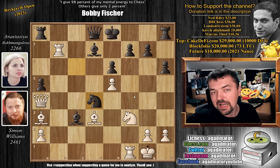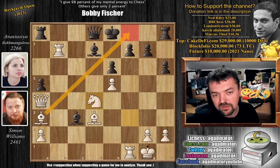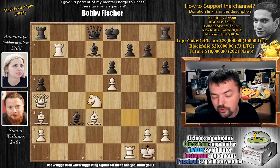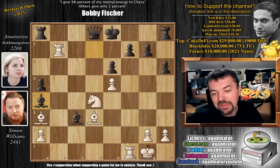But Simon goes for the absolutely thrilling idea — knight captures on d4. He sacrifices his queen on a4! Now you realize that the black king really has no squares, and White doesn't even need the queen to continue this attack. You have this bishop, this rook, this rook, this bishop, the knight on d4 — also a viable attacker. Bishop captures on a4 was played. You have to capture the queen, otherwise you have no moves. Feel free to pause the video and win the game for Simon — there is only one winning move here.